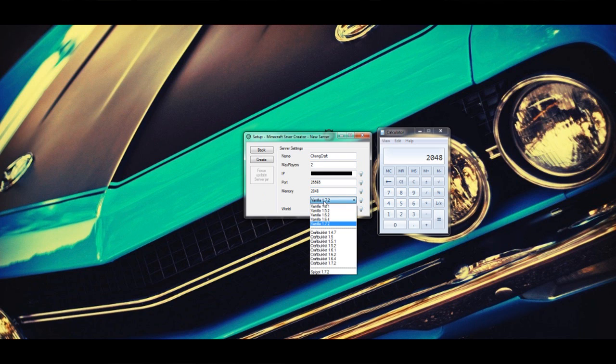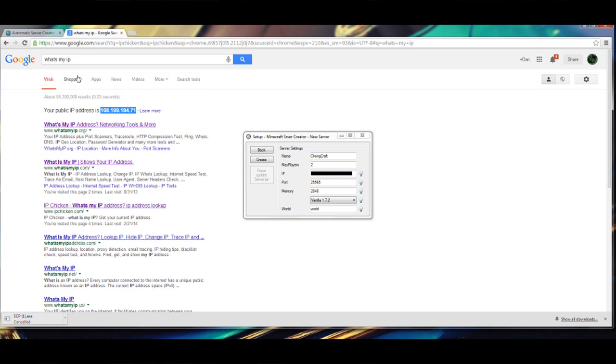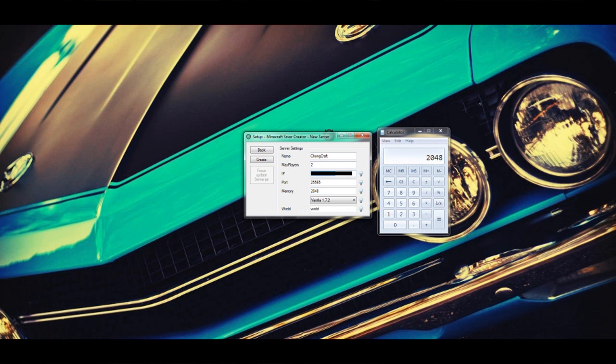That's going to be your memory setting. You can also choose if you want mods or just plain vanilla — you can pick whatever update you want to play on. CraftBukkit is down here; these are all the mods. That's where you can download all the weird mods, world edit, and all that stuff. Vanilla is just plain old Minecraft, which is what I'm going to do. For World, I'm not sure exactly what file it uses for your world, so just leave this alone. Your IP right here is what your friends are going to be connecting to.